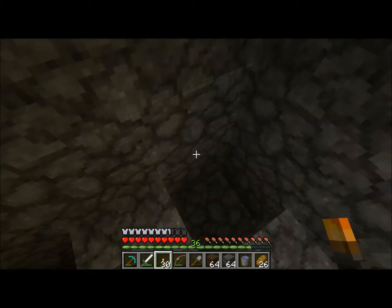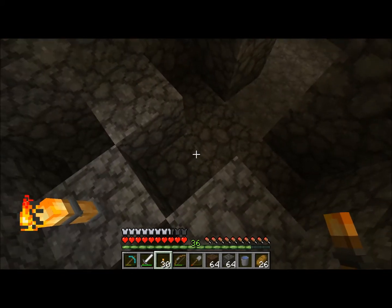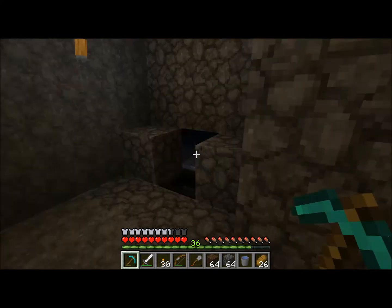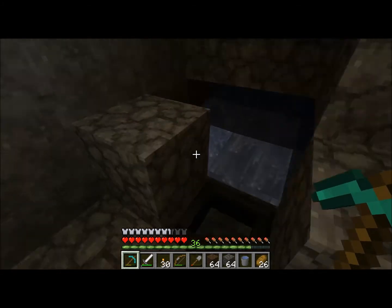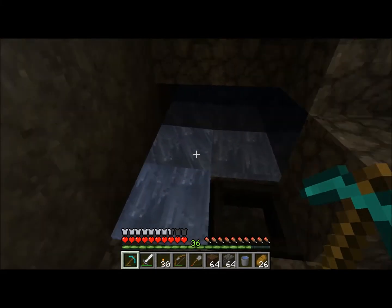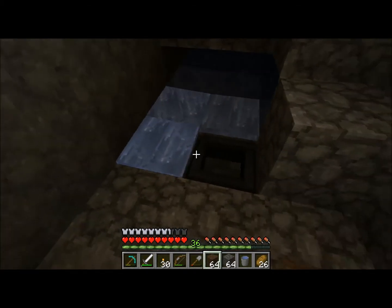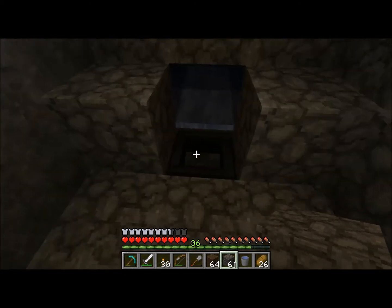I wanted to show off how to build this. This is actually for collecting dung — an automated way of collecting dung. And you can hear from the water flow underneath that I have set up a single water source that flows down. You can see the way it V-shapes, just like I did with the millstones area, all just beneath the individual oubliettes.